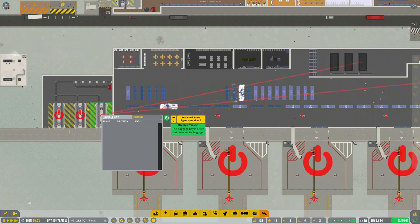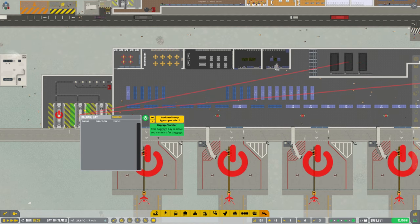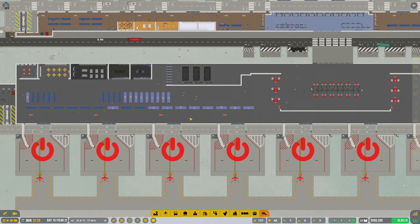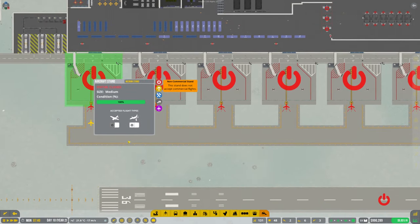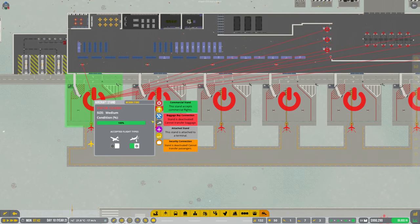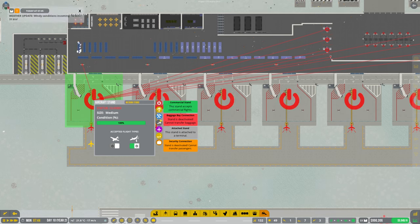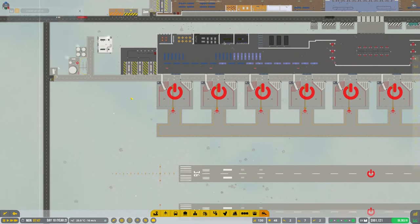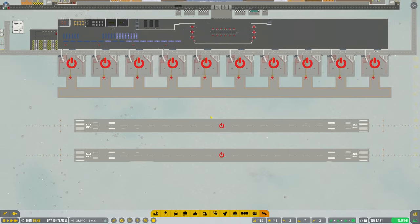Let's see if we can turn these things on then. If we turn that - so there we go for there. Set pushback point. What am I doing - I'm being absolutely silly here. I've not even completed the taxiway. Can we not buy any more land? We can't. So we're just going to have to go right here.